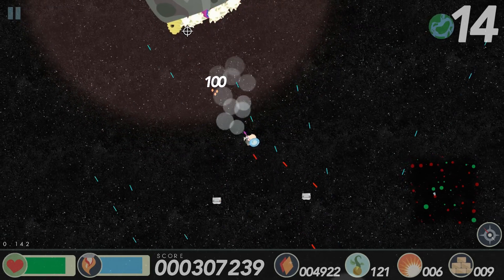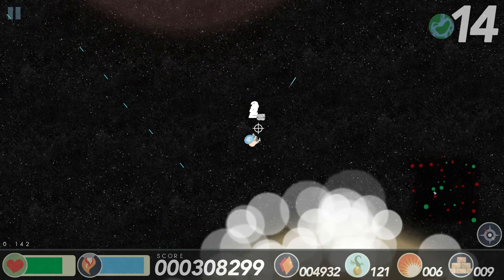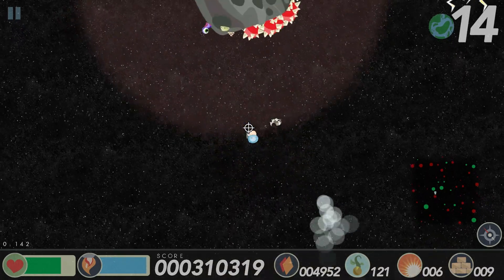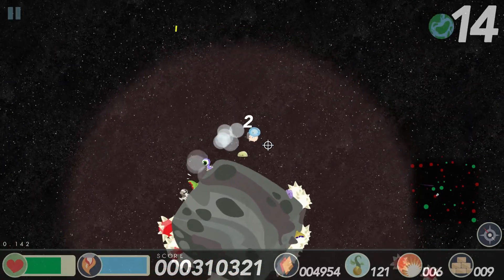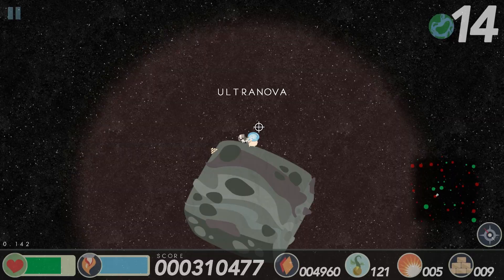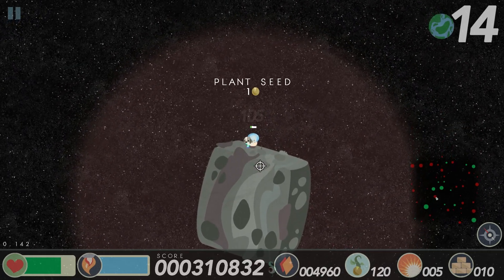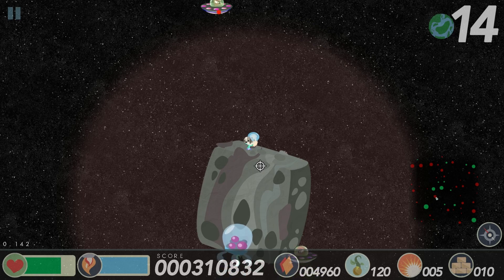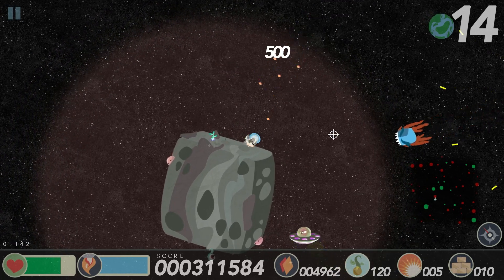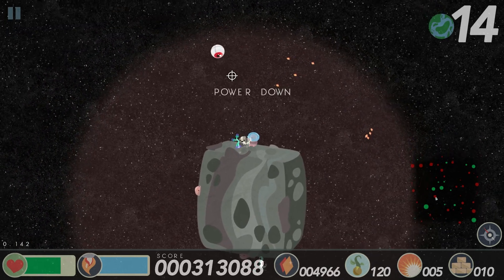Holy shit - what is going on on that planet? Some kind of bomb party! It's another jelly guy - you jelly motherfucker! Oh you can shoot the ink - that's nice! I saw you spawning - oh god the power-downs, I've just got no chance here.